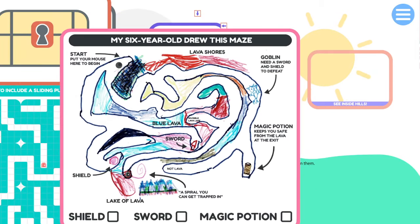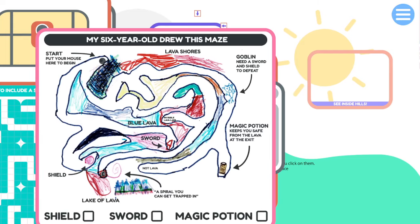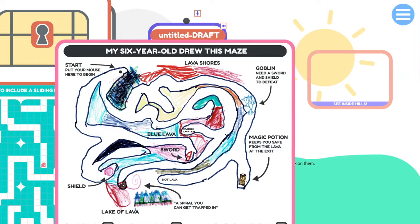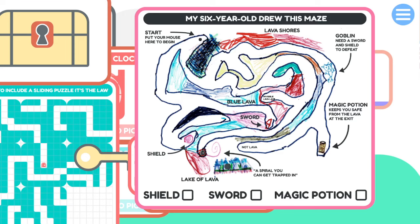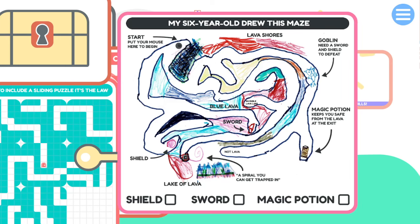So my six-year-old drew this maze. And it moves the maze too? No way. What are the sound effects that keep - what the? Shield, sword, magic potion. This is a joke - you can't do this. Oh good, you don't have to drag. Why do you put black on black so you can't tell? But this is actually the path to the exit - we need to go here instead. This is like the flash games of yore. Now I'm here with a goblin that needs a sword and shield to defeat. Bam - defeated. Not lava - just not lava on the left.